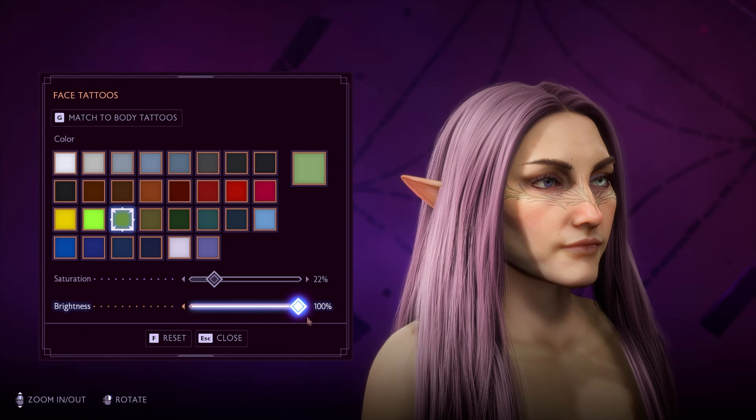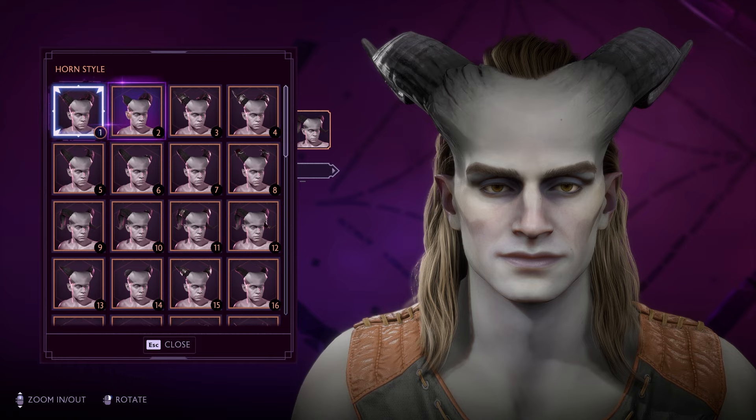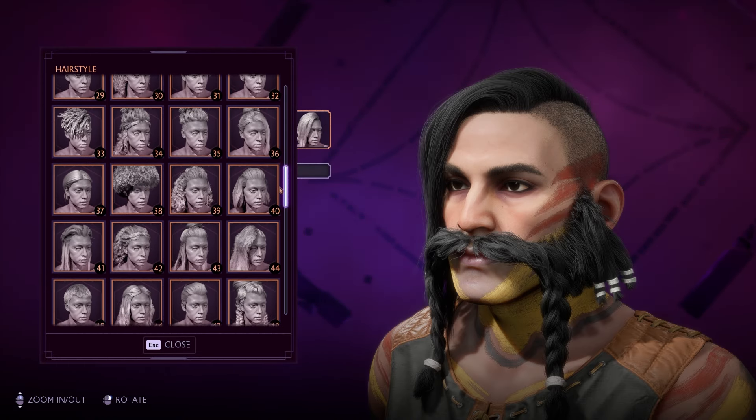In the time that we had, I was focused on creating an Elven Rook. But don't worry, I also made sure to look at the Qunari and the Dwarf-specific options like Beards and Horns. There'll be timestamps if you want to skip ahead for those.